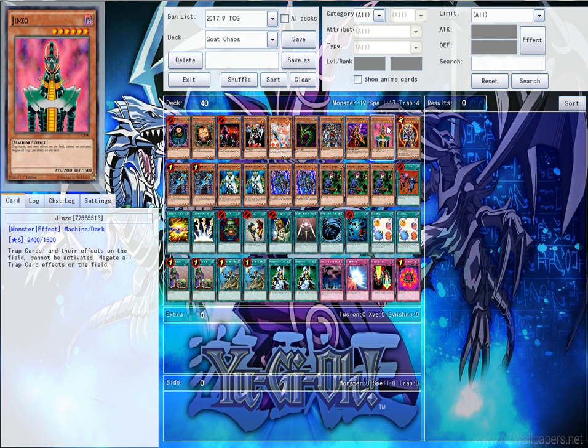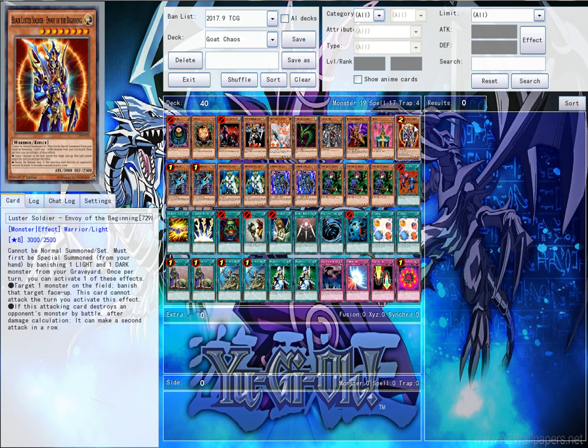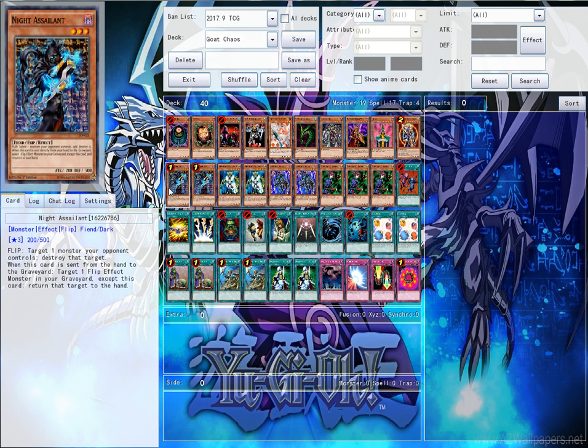And finally, to round off the one-of monsters, one copy of BLS — Black Luster Soldier — because this card is just insanity. Attacking for 3000, being able to banish anything, being able to attack multiple targets. Moving on to the doubles.